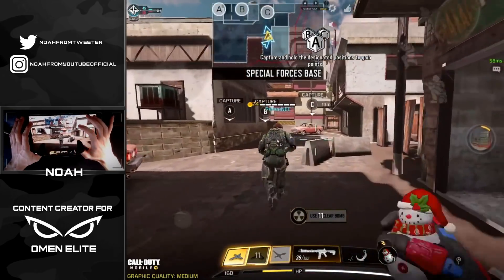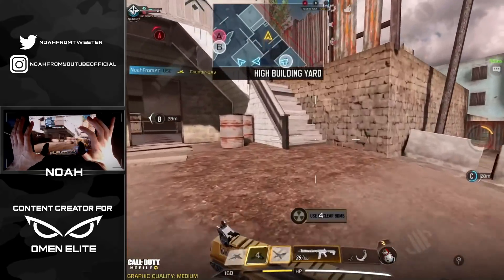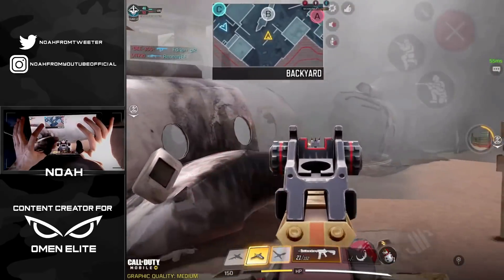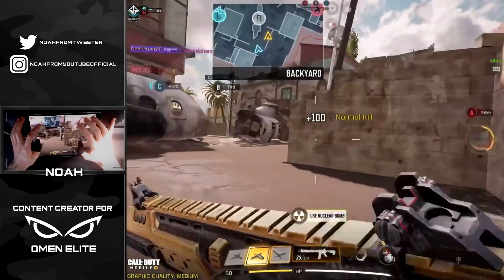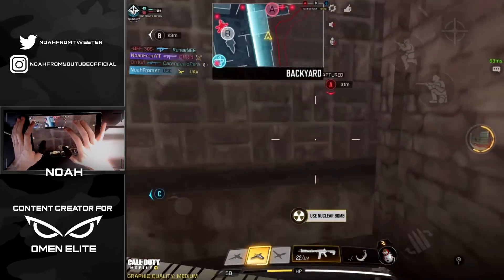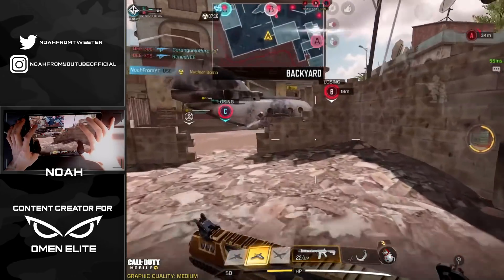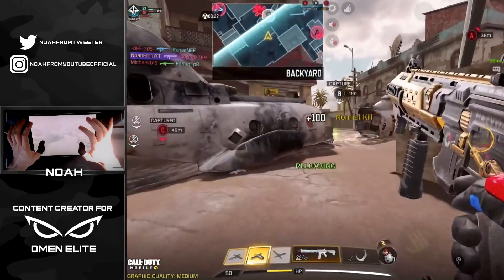Let's see if we can continue the success in the second half. Our team should cap the C flag. Moving towards B — enemies are taking the flag, that's not good. Trying to flank, spraying ammo, barely managing to take him off the flag. Enemy sentry gun up — going ahead and dropping the nuke to take care of the sentry gun and reset the positioning, getting enemies back into spawn.